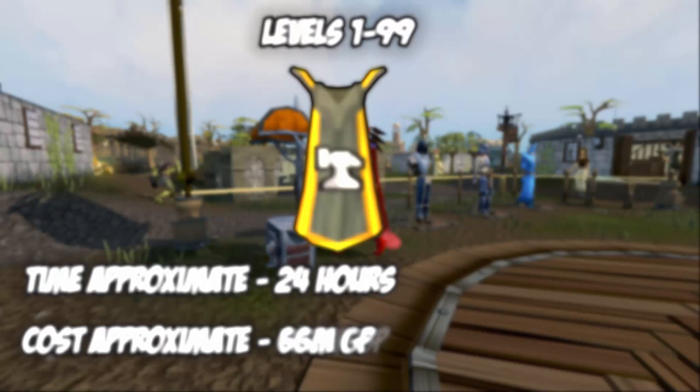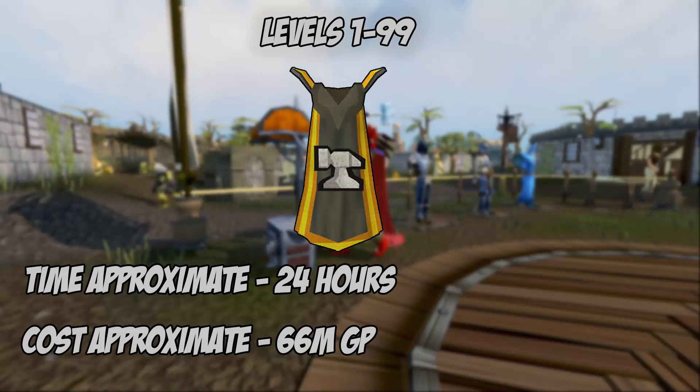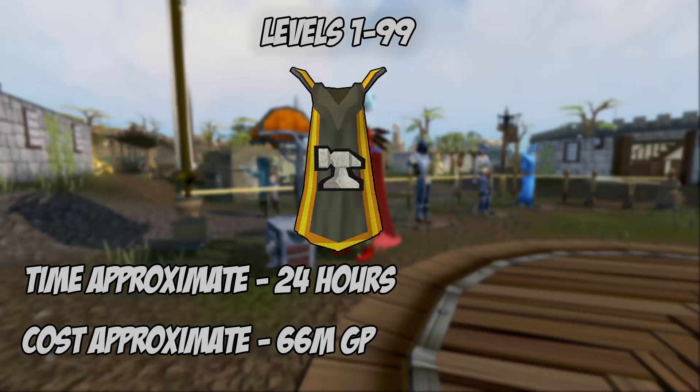If you use items like the crystal hammer, scroll of efficiency, and the portable forge, your cost will go down significantly — 1 to 99 smithing using those methods will cost around 66 million GP. If you're satisfied with the rates shown, you may click out of the video, but I urge you to continue watching as it's fascinating and knowledge can help you understand some deeper things than just 'how much will this cost me.'